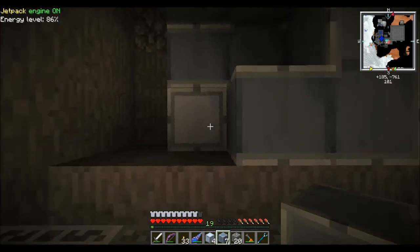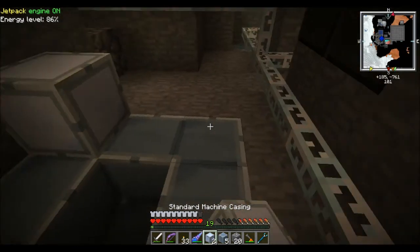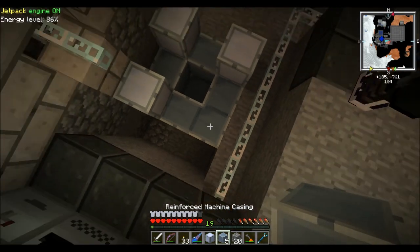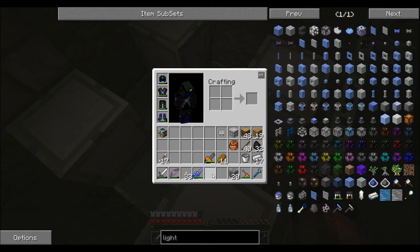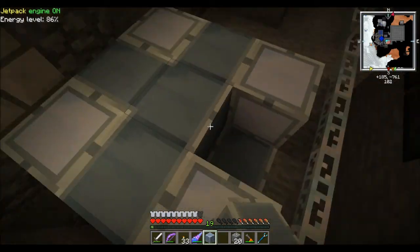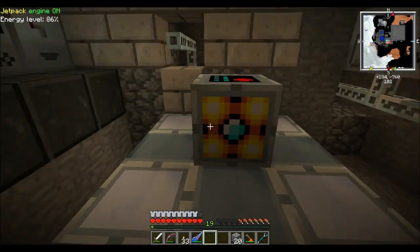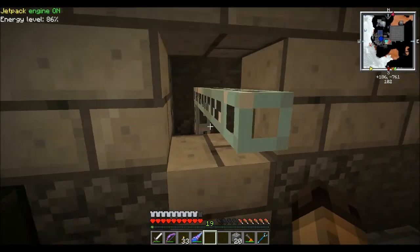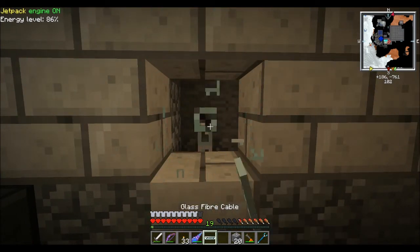This one's actually pretty easy because you've just got to put these standard machine casings in the corners. I'm having trouble with blocks disappearing in my inventory - they're still there, they just disappear, which is weird. But yeah, that's that. We'll break all this fibre cable and see how we go.